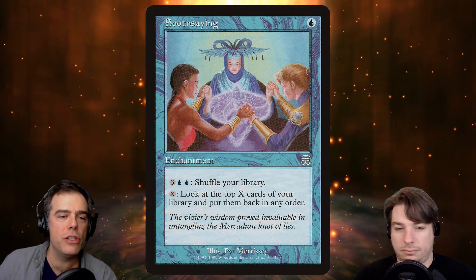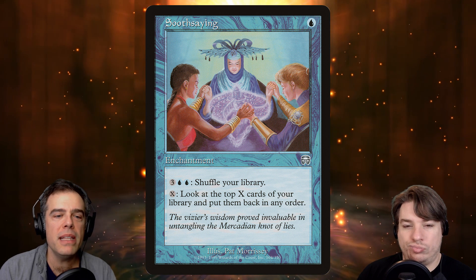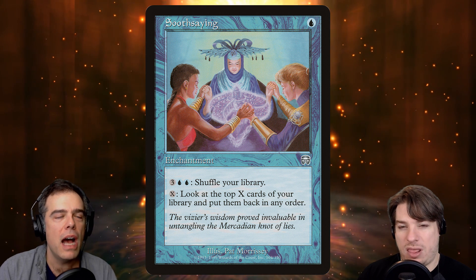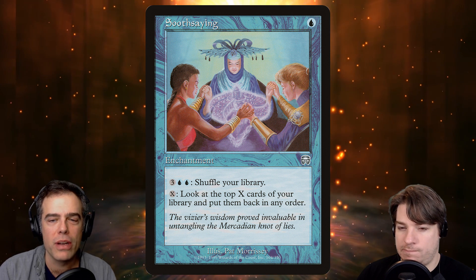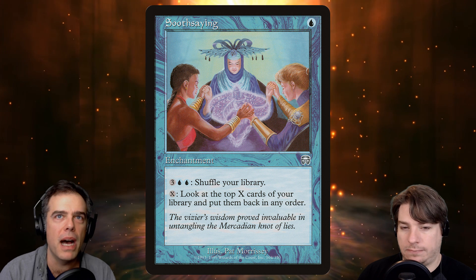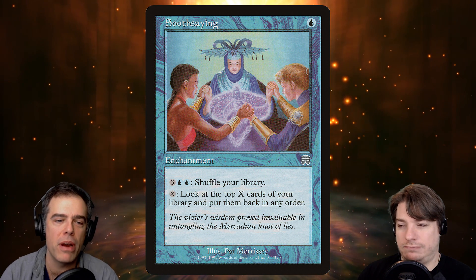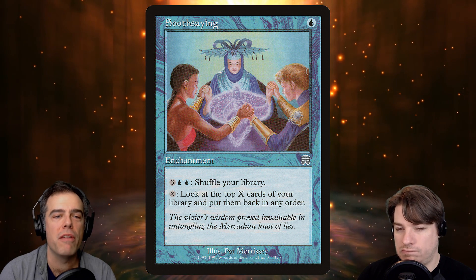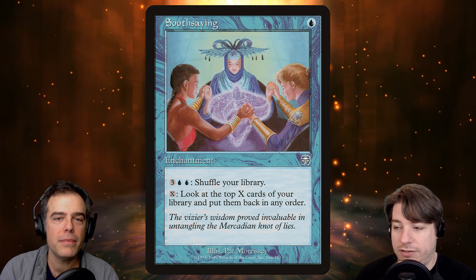This won't work with Biomancer's Familiar, but I love Soothsaying in the deck — it's just a single-blue enchantment, but the ability to look at the top X cards of your library and put them back in any order is great. For example, let's say we've got some lands — I can tap out during my end step, untap, tap out again, and maybe look at the next 20 cards of my library, put them in any order I want, and just ensure that I have all the best stuff for the upcoming parts of this game. Just make sure you don't crack an Evolving Wilds after you do that.